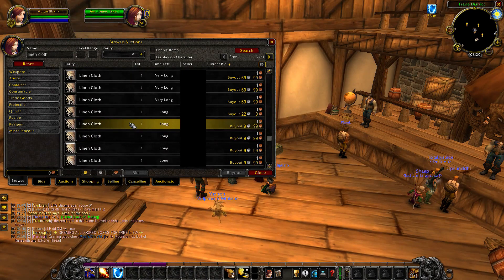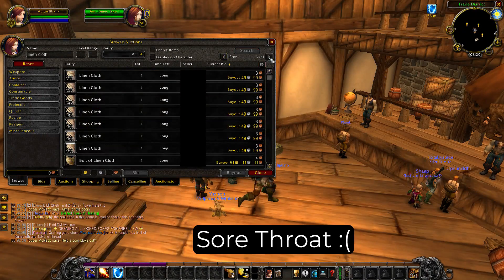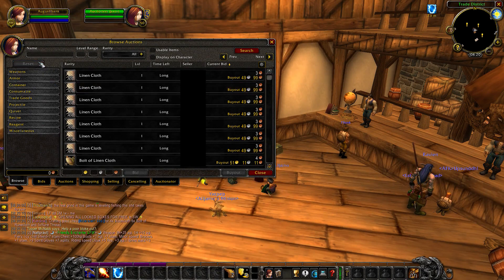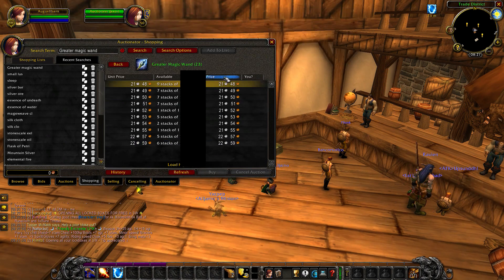Generally if you use any add-ons — TSM or Auctionator — those are all able to sort things correctly. Unfortunately, even though Blizzard did go to the trouble of adding sorting to the UI, they haven't made those the default settings, so you still need to change it yourself. I do recommend using Auctionator; that's the one I use for buying things. As you can see here it lays out really nicely and makes things really simple.